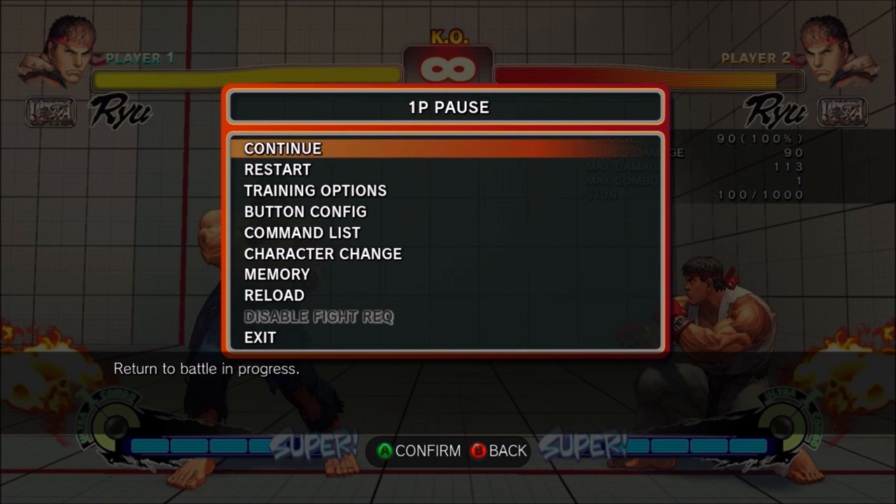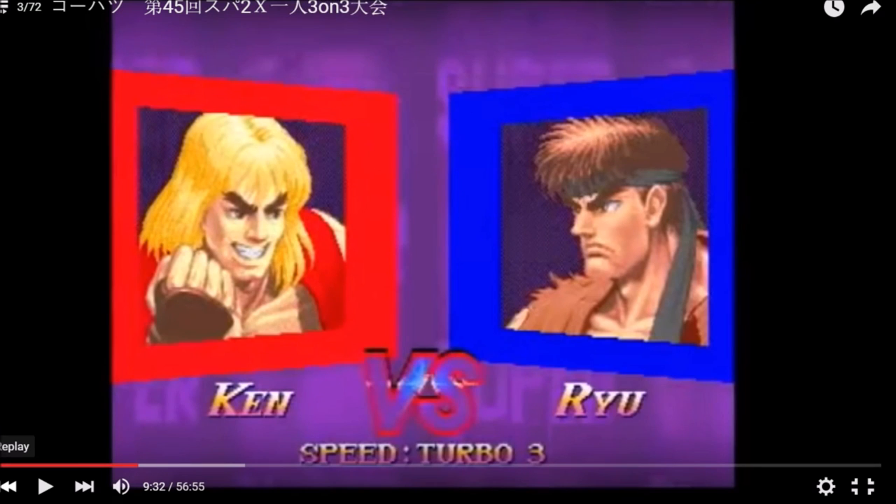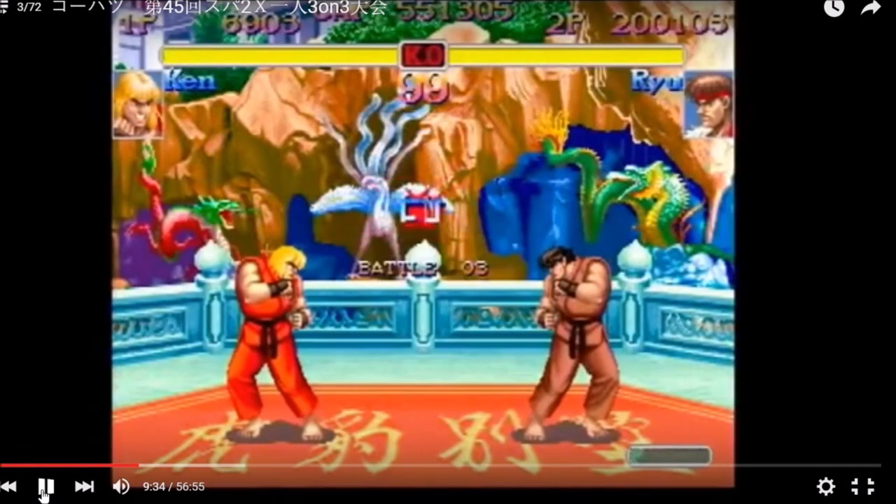I'm going to quickly go over a couple of matches of high-level play in Street Fighter 2, Street Fighter 3, and Street Fighter 4 where we'll see top players use this exact same concept. Starting with Super Turbo — Street Fighter 2 — we're going to focus on the Ryu player versus Ken. I found this match as a good example. Once Ryu corners Ken, he applies the methods I've been showing you constantly, and pretty much wins because of it.